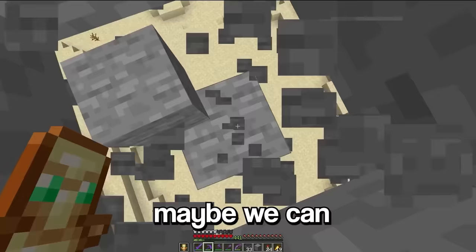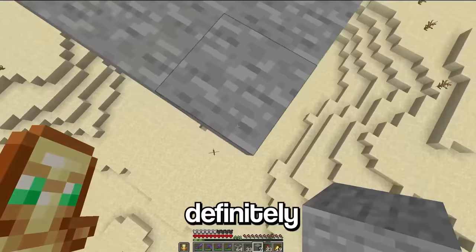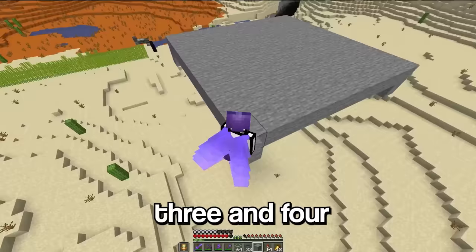And we've run out of full blocks of stone. Maybe we can salvage some from here. Is this gonna be enough? Yes, it is. We definitely should have got scaffolding, because we need to place a block under all of these corners — one, two, three, and four.